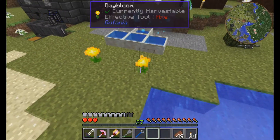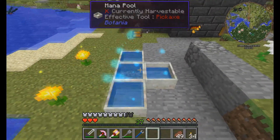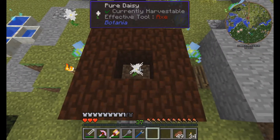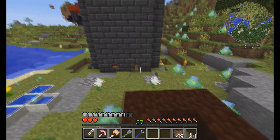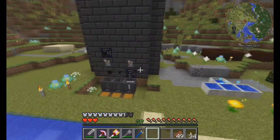So we have some Day Blooms, I think they're called. We don't have any mana spreaders to actually disperse the mana into the mana pools, but those are full, so that's good. Living Wood — yeah, the Pure Daisy will turn wood into Living Wood, or Living Rock, or Living Stone — something. I'm just really trying to get into this sort of thing. Oh, this is a heck of a smeltery he's got going on.